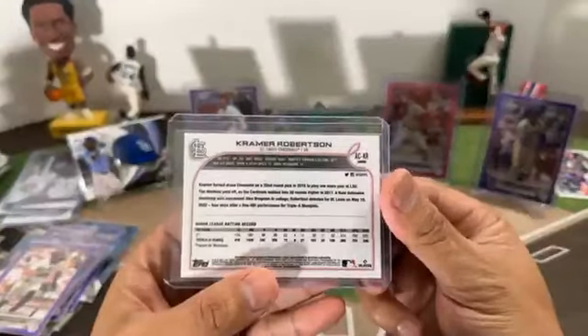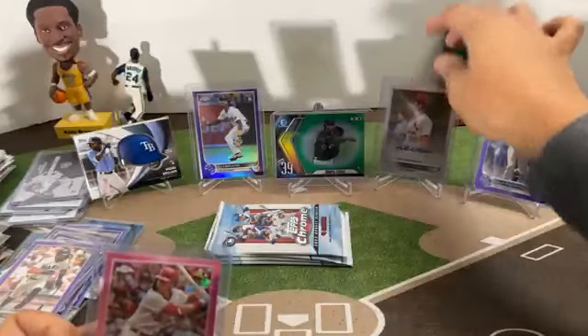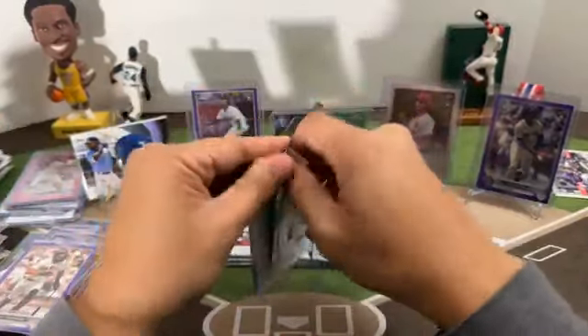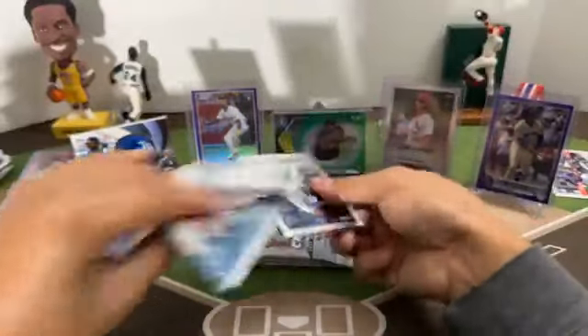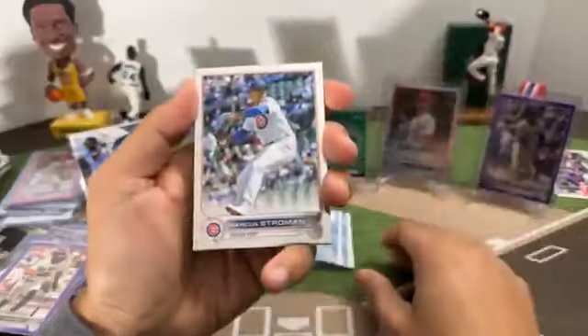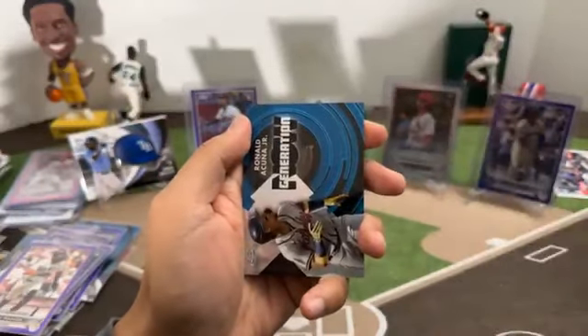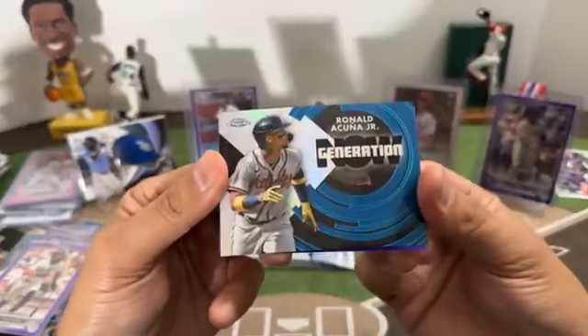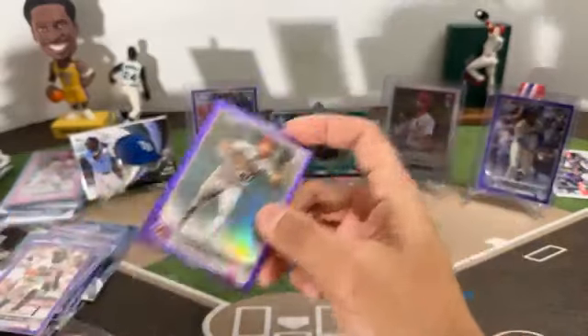Going to Robert W. Next pack: Marcus Stroman, Josh Rojas, Generation Now Ronald Acuna, purple rookie Cooper Hummel for the Diamondbacks.